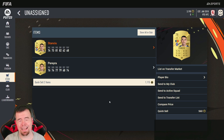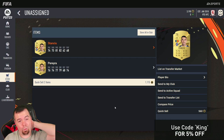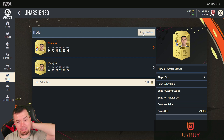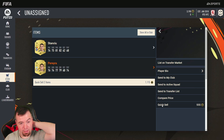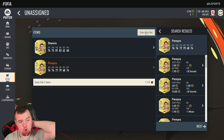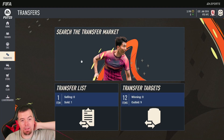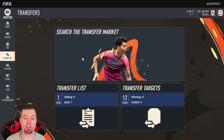Well, there we go. That is going to be the worst two rare gold players pack I've seen — that is stinky. Is Pereira worth anything? He's worth 1.2k — at least he nearly pays for the SBC. So yeah, there you go, SBC all done!